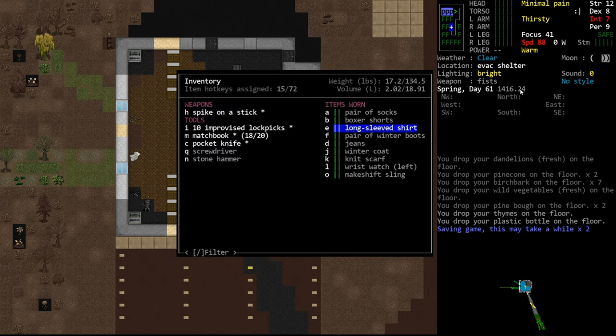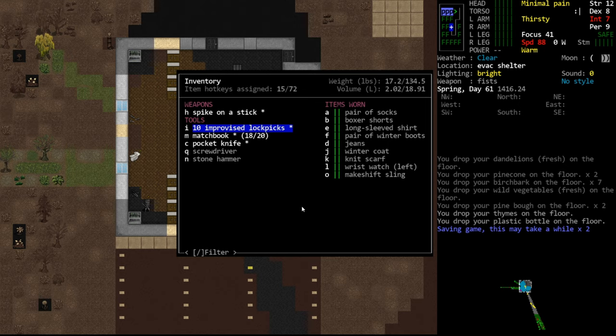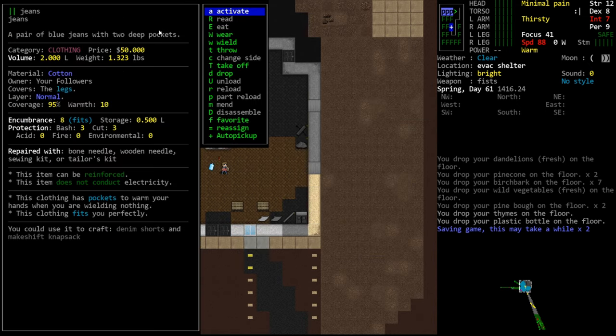Let's start by looking at a clothing item in general. We'll go with the jeans. We have the description line at the top; it's in the clothing category, so it appears in the clothing category in our inventory. We have a price, the volume – this is the size of the object, taking up two liters of volume when in our inventory. Weight is 1.323 pounds; unlike volume, weight still contributes to our total weight carried even when worn. Next we have the material, which is very important for clothing and armor.